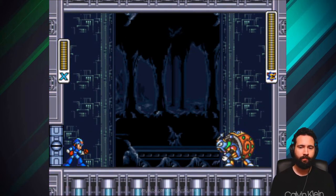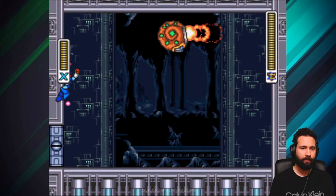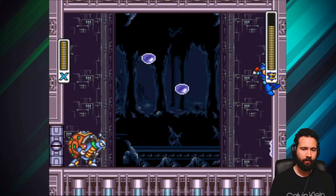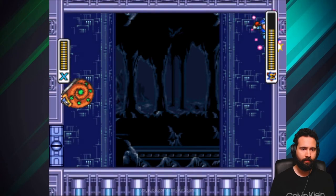Crystal Snail. Similar to Armored Armadillo on Mega Man X, if you don't time your shots correctly, you'll deflect them and take no damage. If you avoid his three projectiles and time your shots, this fight won't be bad overall.